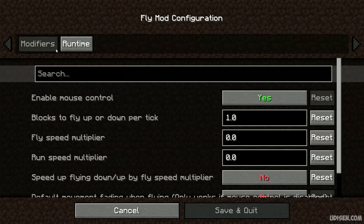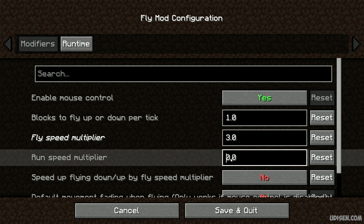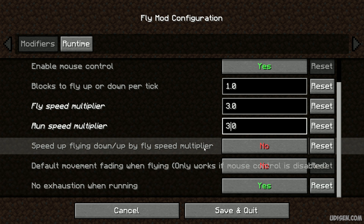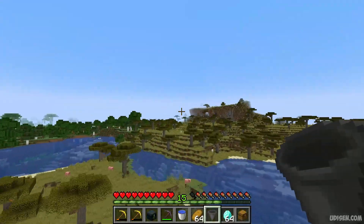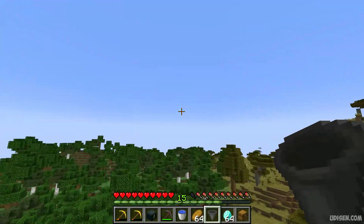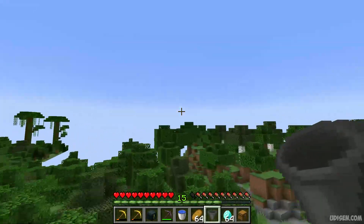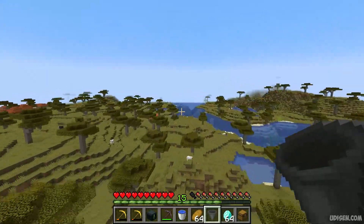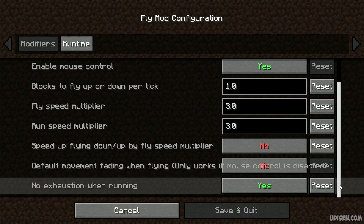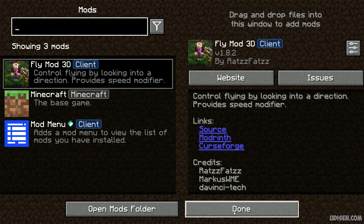Also in the fly mode configuration, you can change the speed multiplier. For example, I want to move three times faster and run speed three times more. Now I move more quickly than usual, and if I press and hold Left Control, I can move extremely fast. Press and hold the forward button, then press and hold Left Control, and you move forward three times faster than usual. Every time you change something in this configuration, always press Save and Quit — that is important.